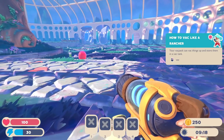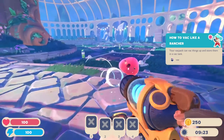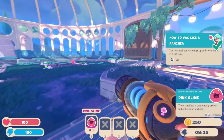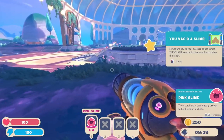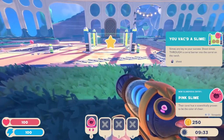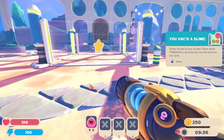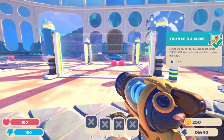How to vac like a rancher — your backpack can vac things up and store them in a vac tank. Yeah, we can suck up this little slime and now it's in our vac tank. And there's another one right over this way. The game is so pretty already. You vac'd a slime! Slimes are key to your success. Shoot slimes through a coral barrier into the corral on the ranch. I guess I just shoot them out like that. Very cool.